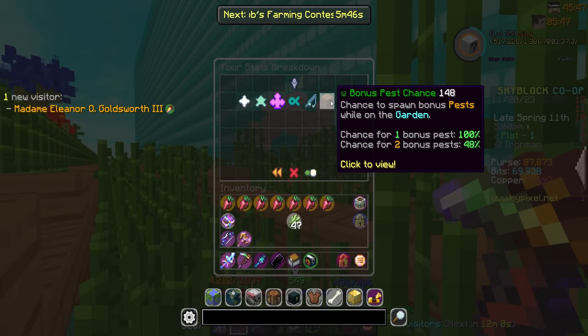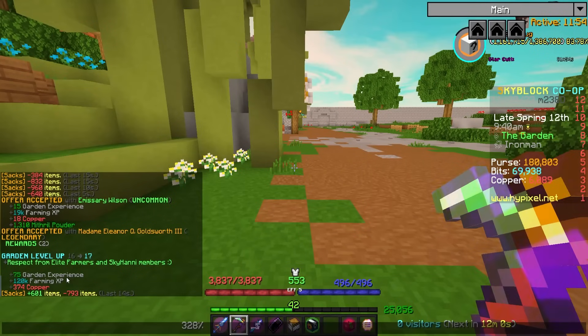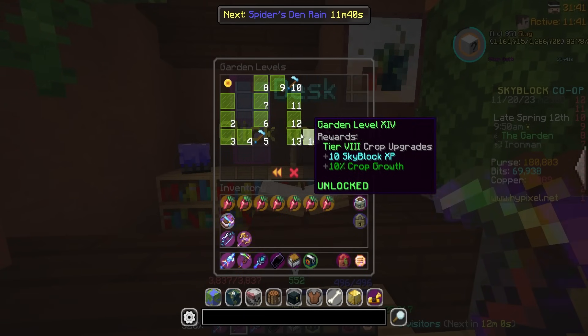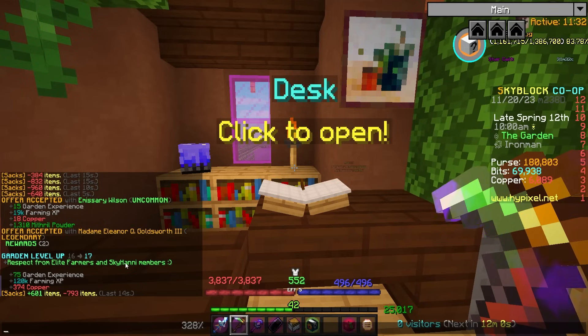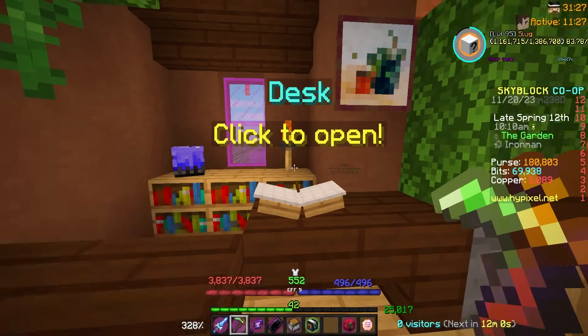Looking at my stats, my bonus pest chance is now up to 148%, which is amazing. I have a 100% chance to get a second bonus pest and a 48% chance to get a third pest spawn all at the same time. Before this upgrade it felt like I was getting a decent amount, but this should be even better. Also a mod I have says I'm garden level 17 — that's just a Sky Handy mod calculating where I'd be if garden level kept going up. Garden 17 baby!